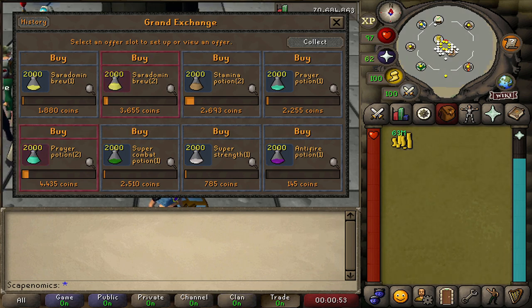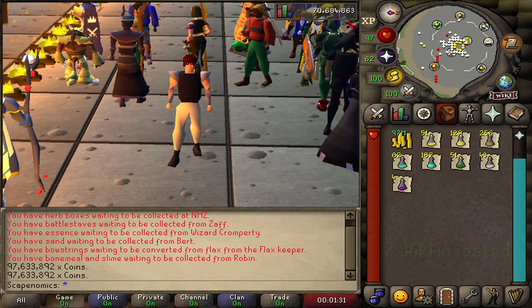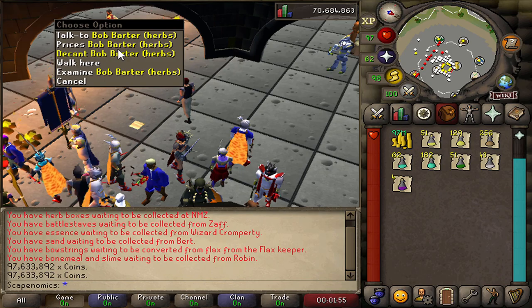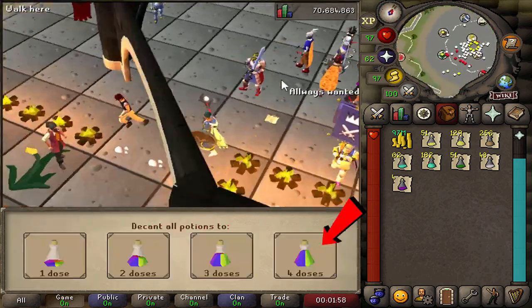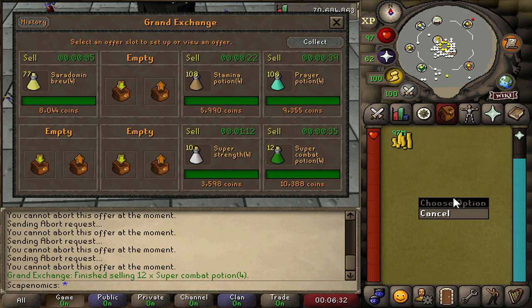It's been about an hour, and I'm going to go ahead and collect all of our potions. We'll decant all of them and sell them back to the Grand Exchange, then look at our total profit across all of the potions. We started flipping with 100 mil and now we have 97.6, so we spent 2.36 mil on our potions. Bob is in the southwest corner of the Grand Exchange — really easy to find. Just go over to him, hit decant, and you'll get all your potions decanted. Just like that, all of our potions have sold — it was super quick, literally took maybe 3 minutes to get everything sold off.